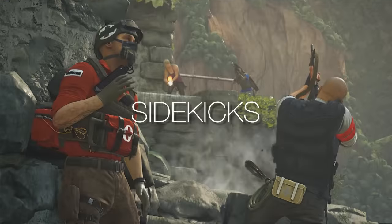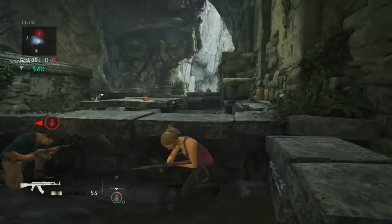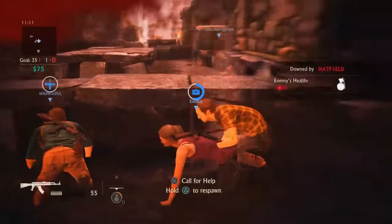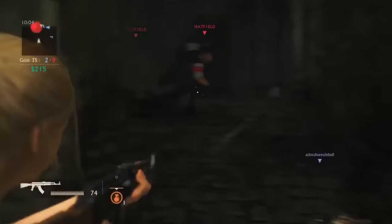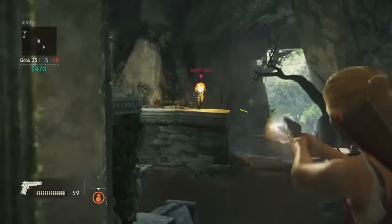We also know that the game will have sidekicks. Sidekicks are when you are in a pinch, you can call in your friendly sidekick to help. These are unique AI-controlled characters that come equipped with unique abilities that can help turn the tide of a battle. So basically sidekicks are NPCs which help you in a bad situation — pretty much like a power play — and will unbalance the game in my opinion.